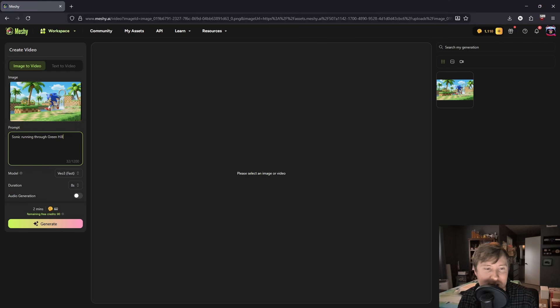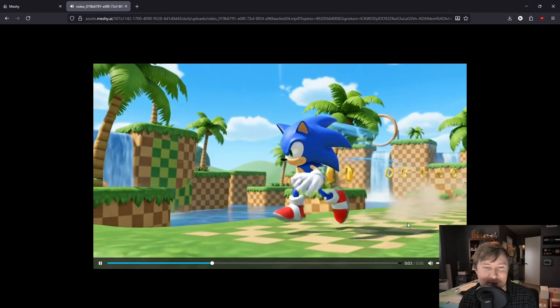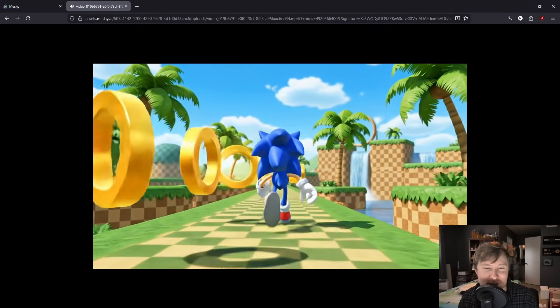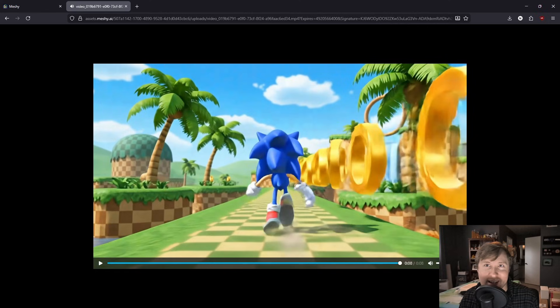And looking at that 3D to video feature, I tested it out with Sonic — look at this! Sonic running through Green Hill Zone, rendered in just a couple minutes. It's super useful for experimenting or maybe getting a basic feel for what you want a scene to look like.